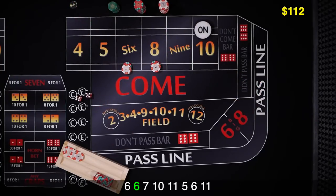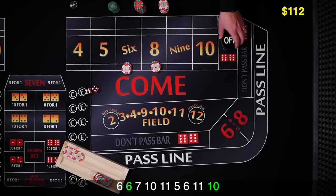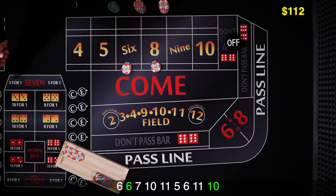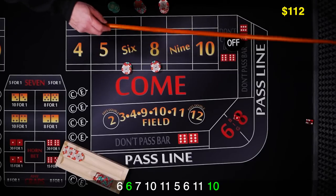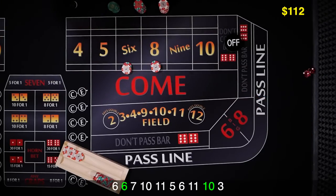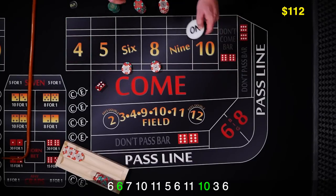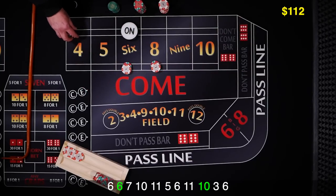Yo 11. And 10 down on the end — that's our point hit. Place bets are off. Let's get a new point established. 3 craps — we don't care about that. And 6 — 6 is going to be our point. Our bets are working now. Let's see that 6 or 8.